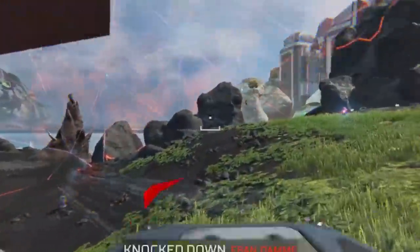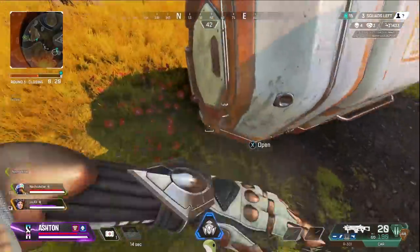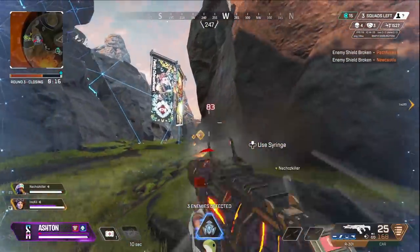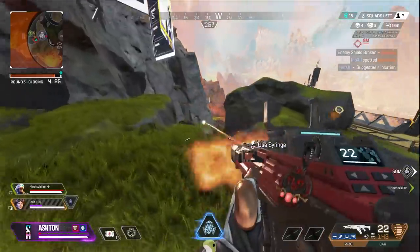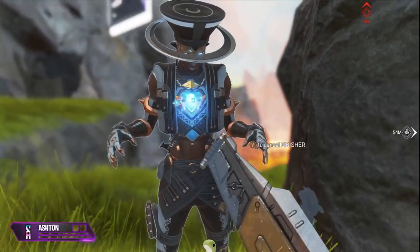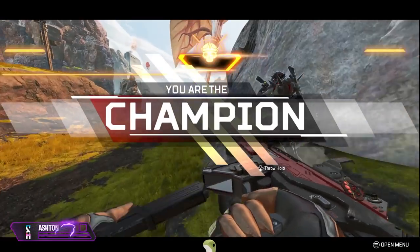We've all been in that situation in Apex where we're fighting a team, we're pinned down, and another team shoots us from the side. In this situation, it's super important that you and your teammates commit to shooting one team at a time — maybe even pushing that team to get them out of the fight. While it's likely you'll get third-partied after winning, you'll have shield swaps from the team you just killed, giving you every chance to heal up, turn around, and fight the other team.